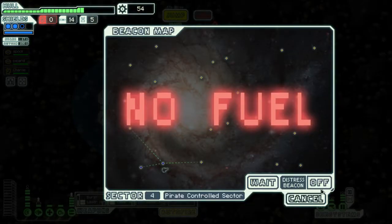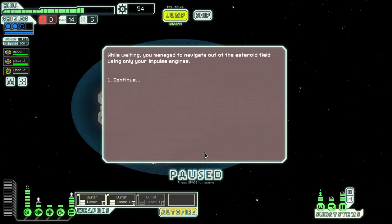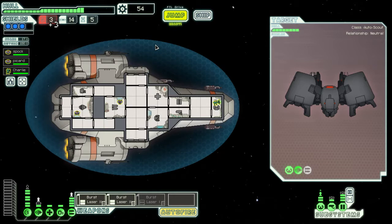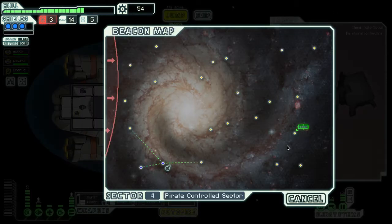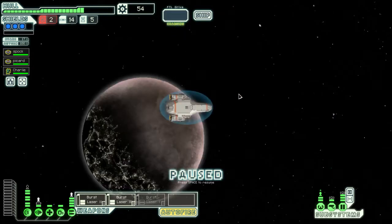Oh no — we have to wait. Request emergency fuel reserves — buy fuel. Okay, three fuel. That might be enough to at least get us there on impulse. I've never seen that event actually happen before.